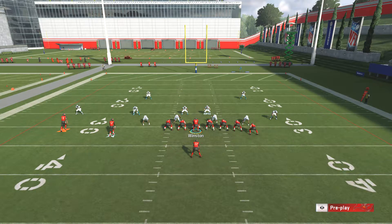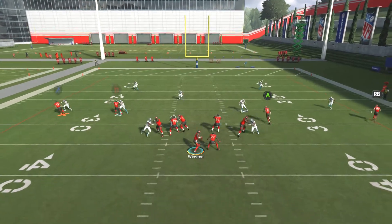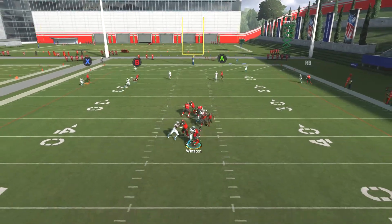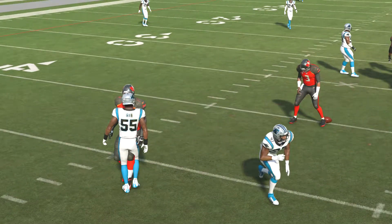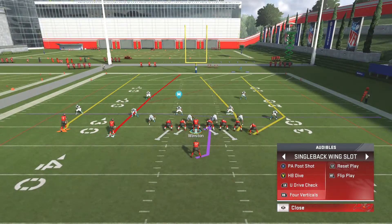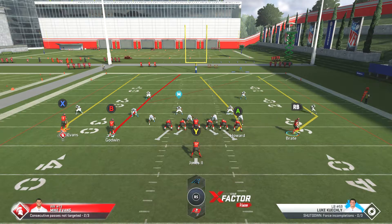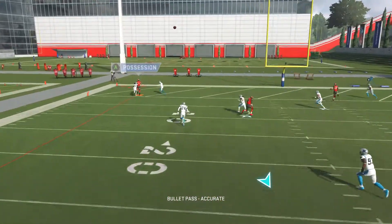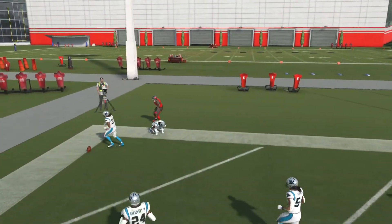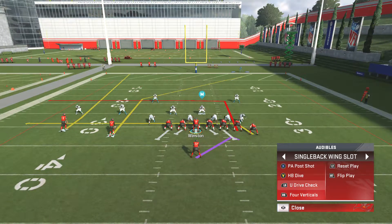Last one for cover two — four verticals. You have to do whatever you want with the play, it's all up to you. Mike Evans is wide open, I saw it too. We'll run it one more time.